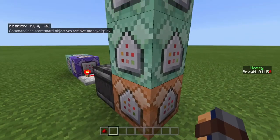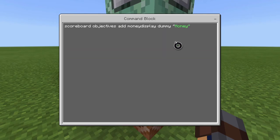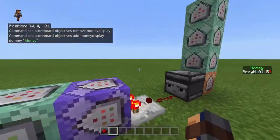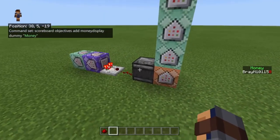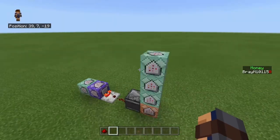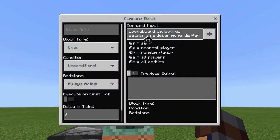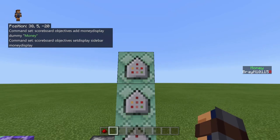Then the next thing is chain, unconditional, always active — this is where you want to add the scoreboard. It's scoreboard objectives add money display dummy, and then your display name. Right now it's showing 'money display,' but in the dummy you're going to want to set the display name to 'money,' which means it's displaying as money. After that, you're going to want to do scoreboard objective setdisplay sidebar money display, and then it's going to set the sidebar to the money display.